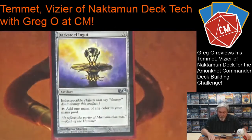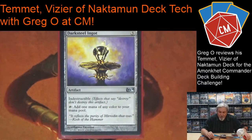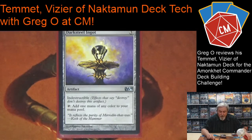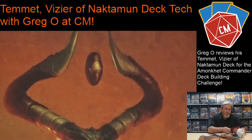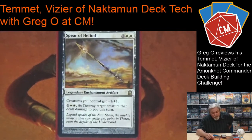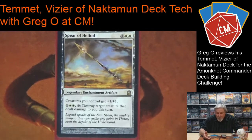Darksteel Ingot: the key thing is it makes any color and it's indestructible, so even if they wipe the board I still have this — the one thing I have to worry about is having to sacrifice it. Spear of Heliod is a great defensive card that also pumps up your creatures — it's a double-edged sword. My creatures get bigger; if you attack me I take a little damage but I destroy your creature.